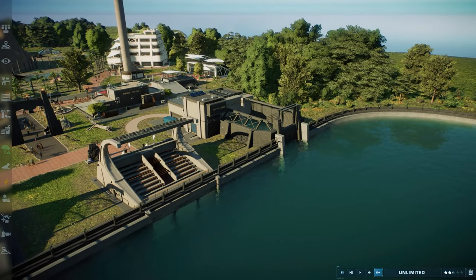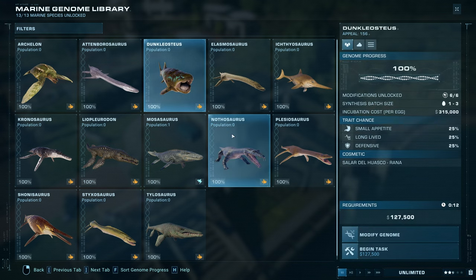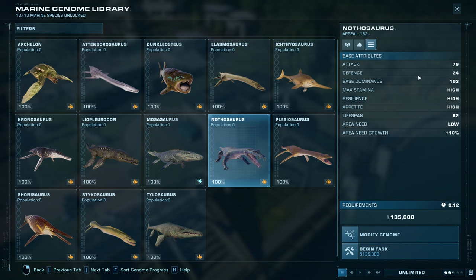Before we check out any animations and stuff like that, let's have a look at some statistics. Synthesized dinosaur, releases in batches of up to six, costs $270,000, appeal $162,000 — so actually more. Dunkleosteus has really got the short end of the stick in this pack appeal-wise. In the cosmetics section, we've got the Frontier skin for the Nothosaurus with their patterns and skins, and we also have Nothosaurus 2022, representing that final season of Camp Cretaceous. In Dinosaur Needs, we need the platform, although it has less platform need than the Archelon, and we can see some base stats there as well.